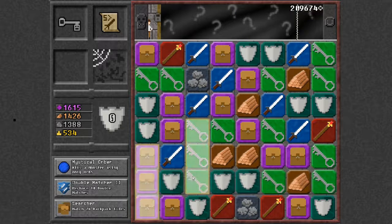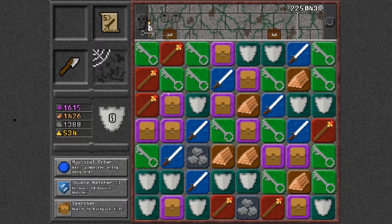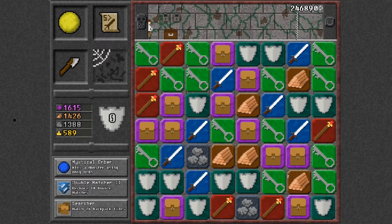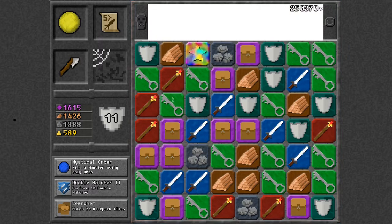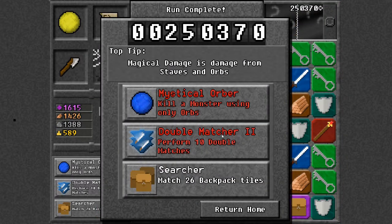Oh, another key! We're pretty close. We can use some of these consumables — that one is just like a skeleton key, it opens up any kind of chest. I'm probably not going to survive this. It's done in by the chest — it pushed me off the side.